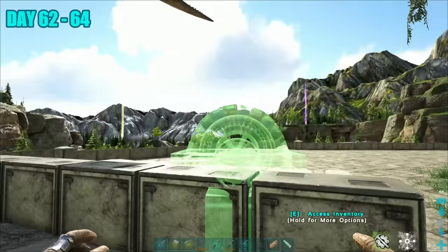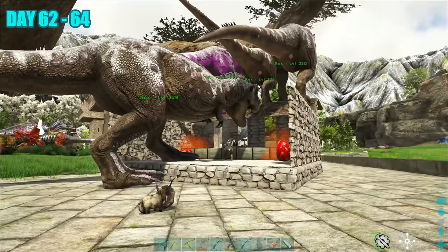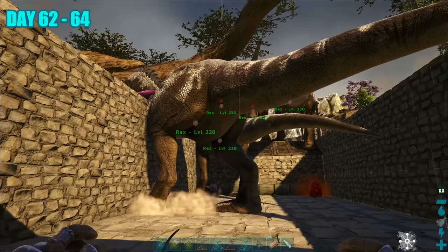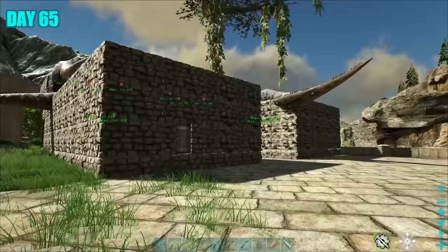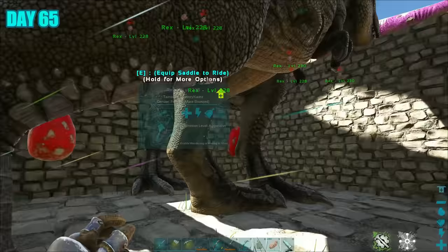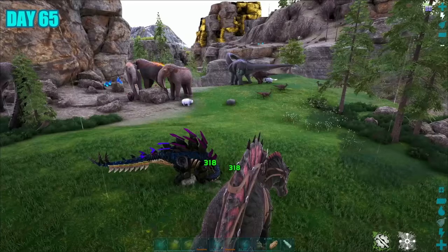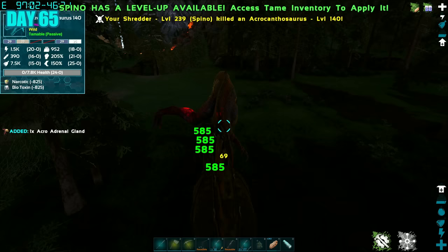Day 62 to 64, I worked on building an XP farm for my Rexes. I played with a few ideas to see which works best and had to refine the build to get things working properly, but once it worked it did wonders. So much so that I had to build another XP farm to speed things up. Day 65 started out amazing as I could see the fruits of my XP farm — the most satisfying feeling ever. The Industrial Forge was next on the list, and back at base I realized I needed more polymer, opting to craft some hard poly as I had resources to spare.